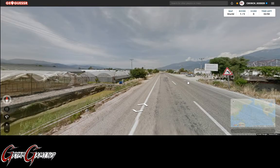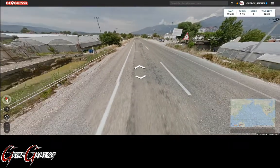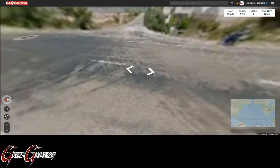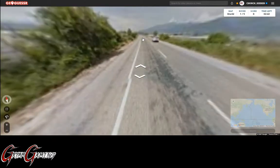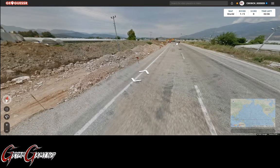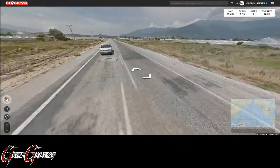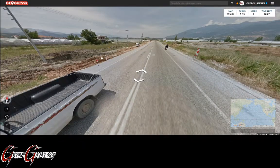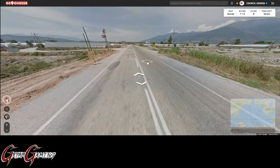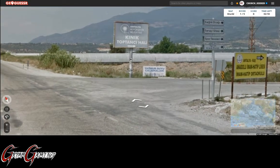Let's get started. So this is going to be Turkey here. We've got Turkish language, Turkish mountains over there. We're going to look for some sort of signs or something. Looks like they're widening the road or something like that. We've got some Turkish bollards on the sides. I'm not really sure what that is.